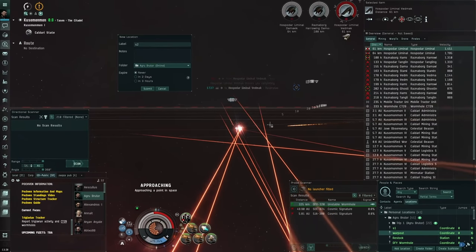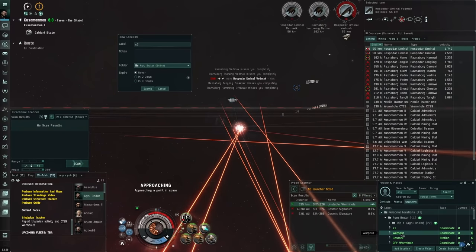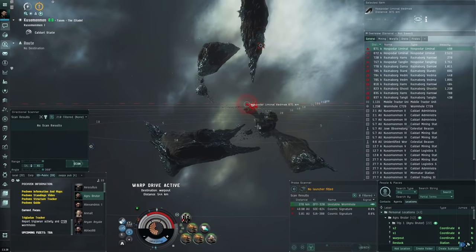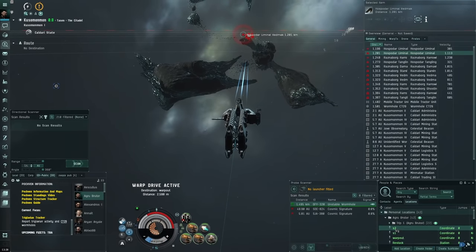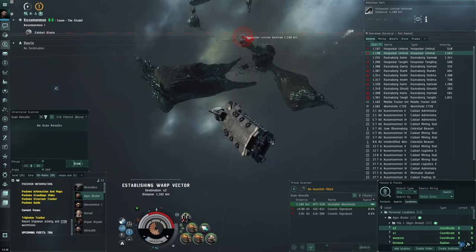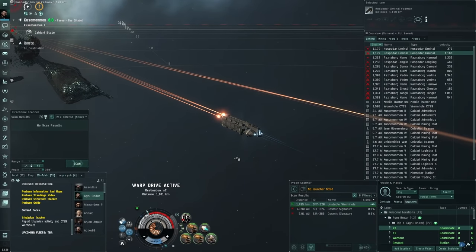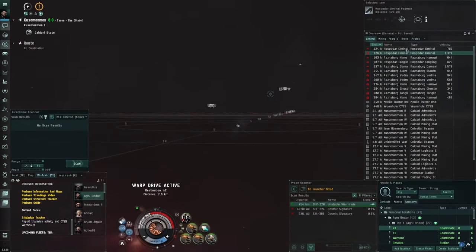Having patience here is normal - this warping in and out is expected behavior, not unusual. If you were omega you could use a micro jump drive and be 100 km away instantly without warping. But as alpha, you just take a little more time warping in and out instead of using an MJD. Warped to S2 at 100 km.